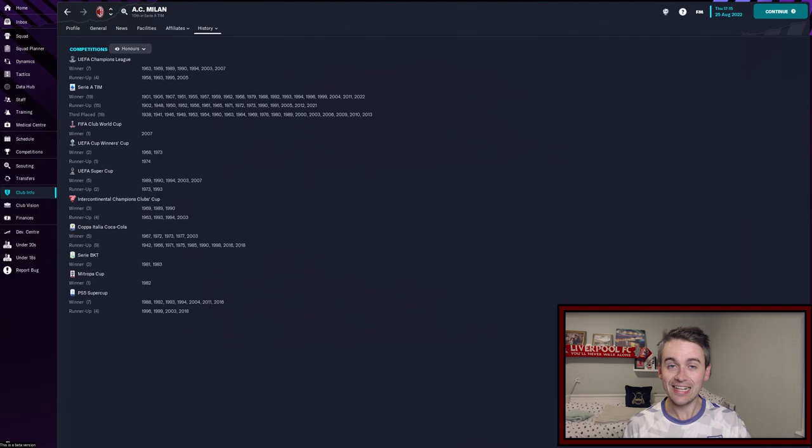Let's take a look at the squad we've got at our disposal and the tactic that we will be playing. The tactic we're going to be playing is a 4-2-3-1 gegen press. Two defensive midfielders — we're going to try and dominate the game pressing from the front and basically just overrunning our opponents. This tactic will be used for the majority of games; I have another tactic to use for games against teams we're more well matched with.